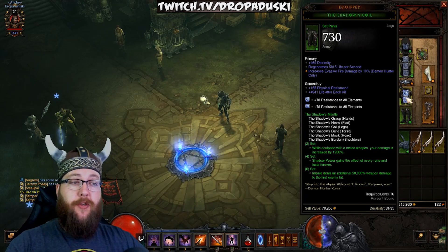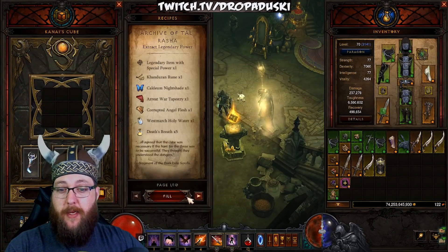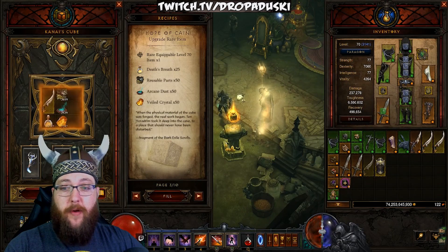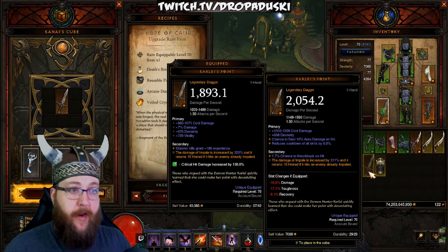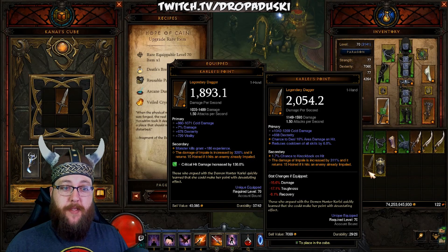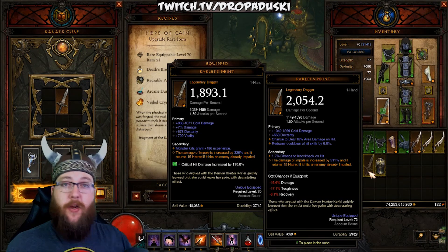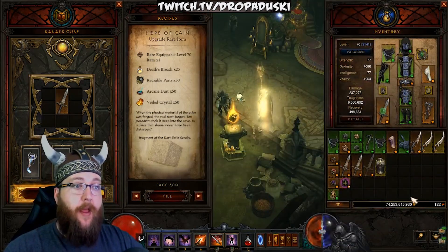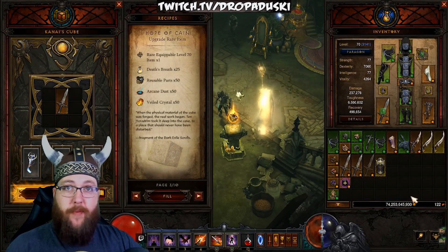This build feels really good as you're playing it. For the second thing I would go for in this setup, take some legendary daggers or some yellow rare daggers, go in and fill them up. First roll: Karlei's Point. There are only two daggers you can get as a Demon Hunter, and Karlei's Point is the one required for this setup. They're super easy to get, and once you have one, you're ready to go into T7, T8. All you need is this six-piece set and this dagger, and you're going to be doing enough burst damage to kill packs in those torment levels.